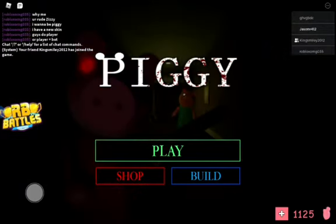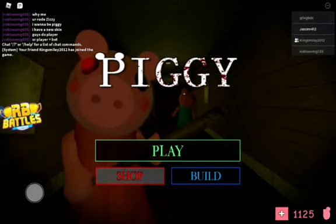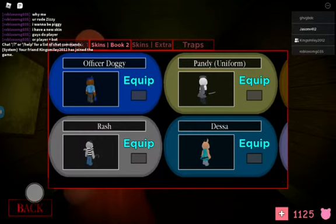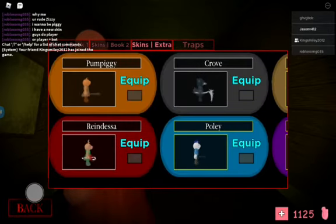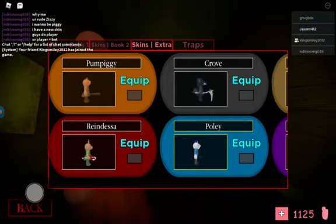Hello guys, today we're going to be playing the Piggy Winter Holiday map, so let's get into it. These are the skins. It is a reindeer — it's Dessa but as a reindeer. Her weapon is a candy cane, which is pretty cool.